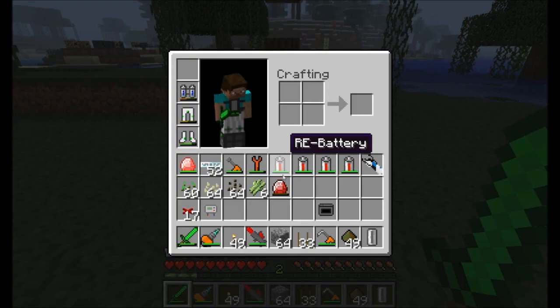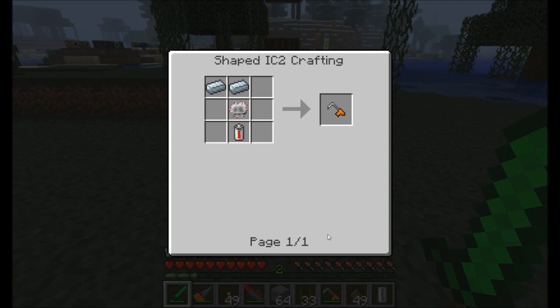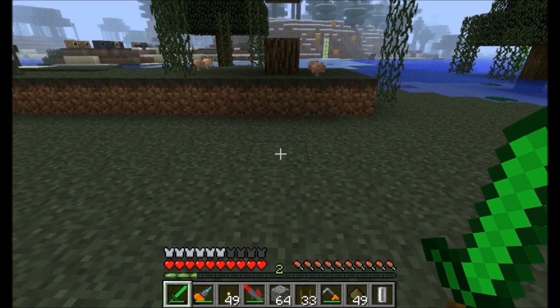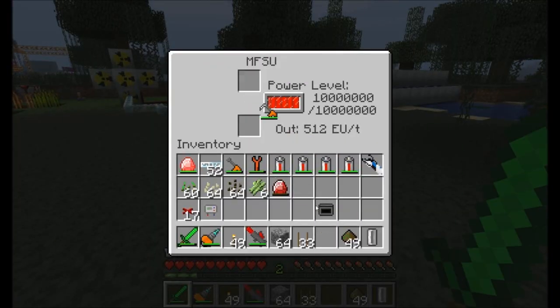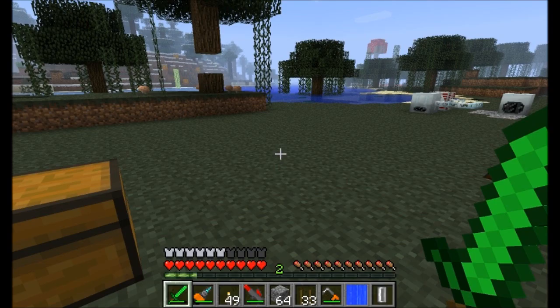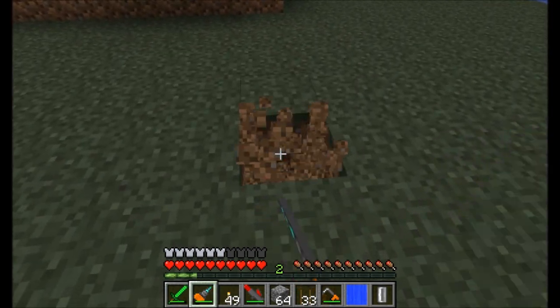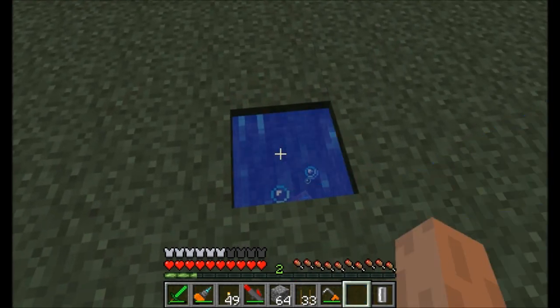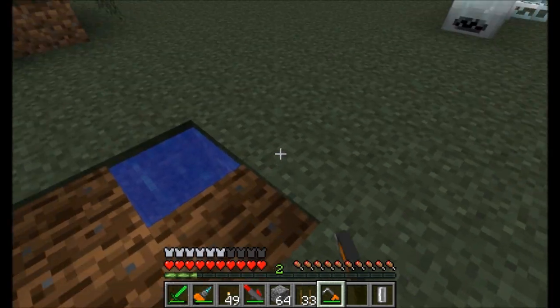Industrial Craft is a mod about having tools powered by electricity, and of course we're going to have an electric hoe. The electric hoe is crafted like so, and you need to charge it in some kind of machine like an MFE or an MFSU. Simply charge it up and you're good to go. Once you've got your electric hoe, you're going to want to find a nice little spot to grow some farmland. Let's lay down a source block of water and get our electric hoe here and start hoeing and tilling the field.